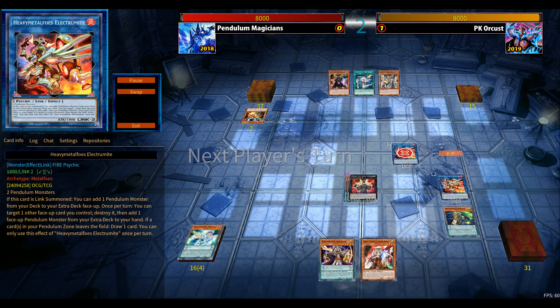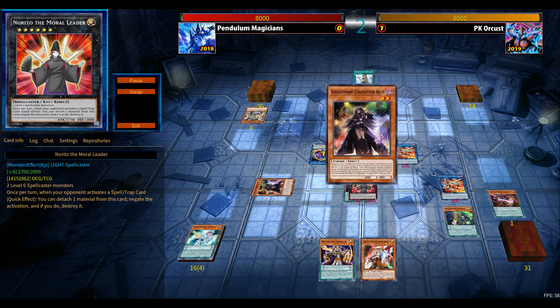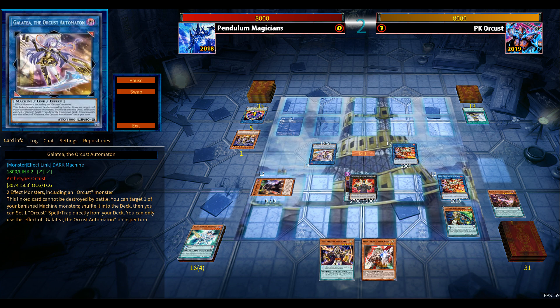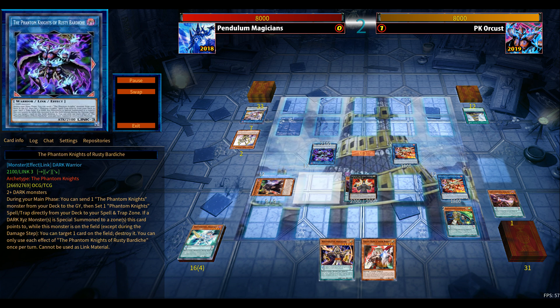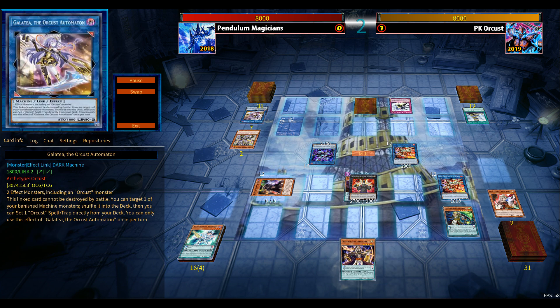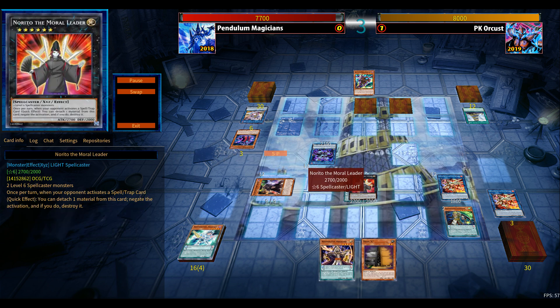I'm a bit cautious about the ending field. The best I could end on involves Ash Blossom or Failure and Droll. Norito basically negates any spell or trap from the opponent once per turn — that feels okay. It could be good if my opponent has Instant Fusion or something, preventing Thousand-Eyes Restrict from hitting the field. Iblee could be a problem, but I still have Decode Talker in the extra deck — if the opponent can't break my field I can go for Decode Talker during Main Phase 1 to get rid of Iblee and keep my Pendulum summon live.